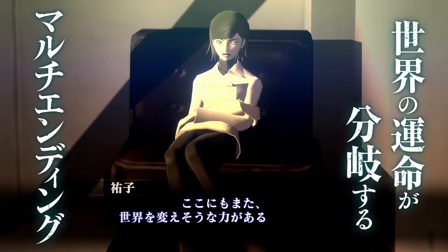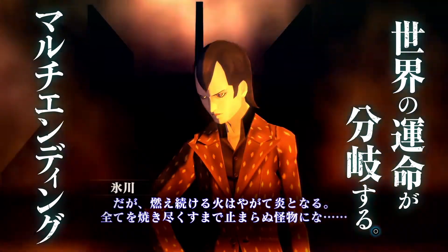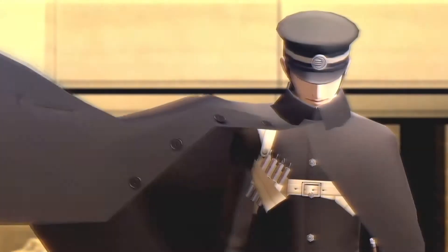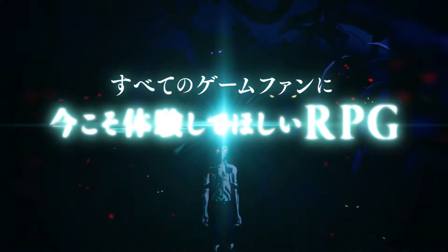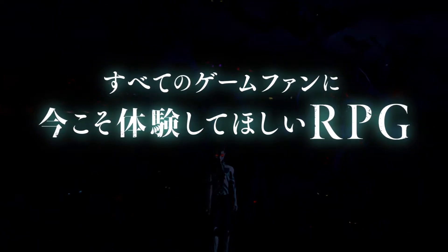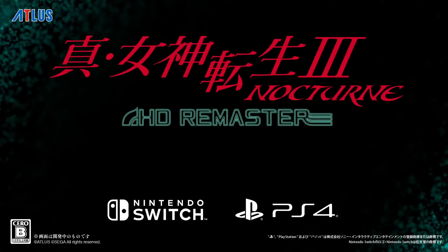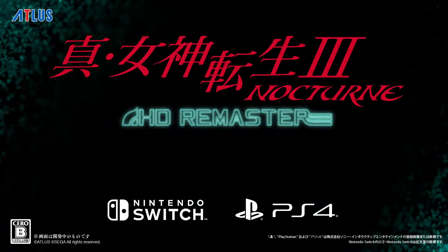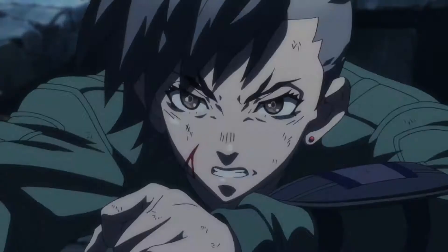The BGM packs include Shin Megami Tensei intensity one, two, four, and Apocalypse, so you can actually change the music to all the different ones. All of them are 220 yen, which is roughly about two dollars and 20 cents. You'll probably see them available as a bundle pack for around $5.99 or something like that in Western currency.